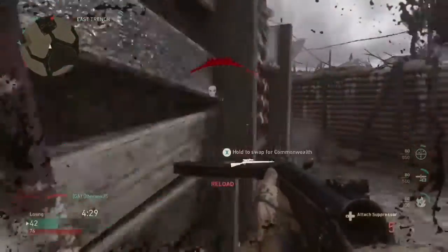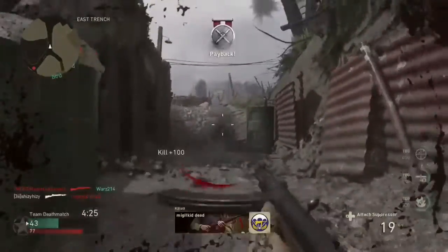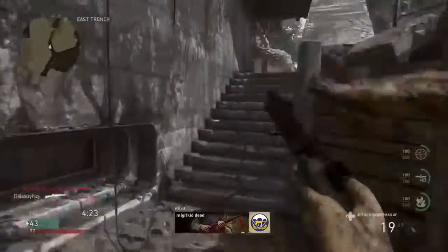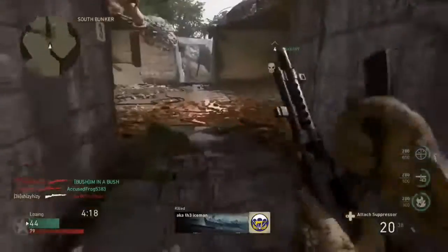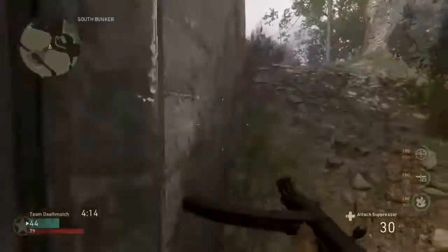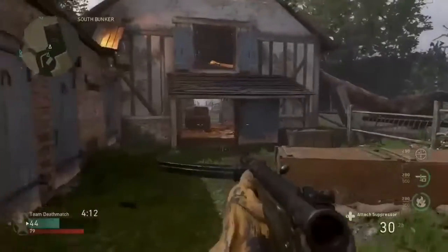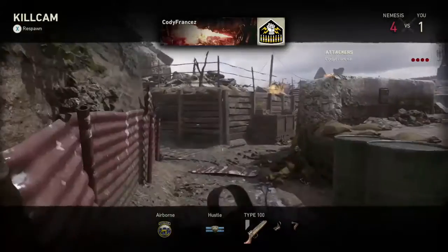The assault rifles seem to have a heck of a lot of recoil, at least for me. The subs not as much. I'm digging the create-a-class, I'm digging the divisions, digging the attachments. Killstreaks are not overwhelming whatsoever — the only grievance I have is right there.